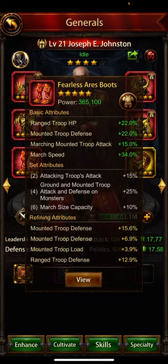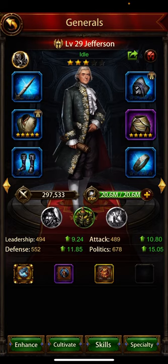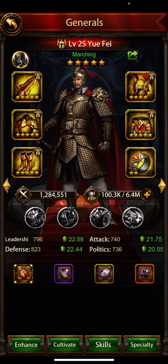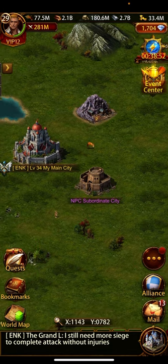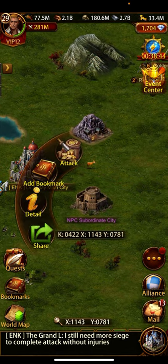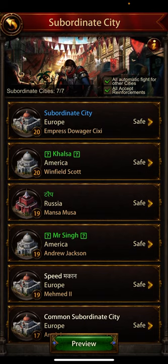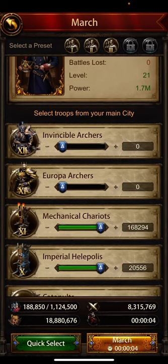Whichever dragon or general equipment you have — your highest ones — apply them on your general before attacking the subsidy, and activate all the buffs. For example, I have the king's items on this channel. Apply whichever equipment you have on the general whose level you want to increase. All buffs are activated and my subsidy is ready. I've occupied all seven subsidies, so I'll keep attacking continuously without abandoning again. Let's attack and check how many wounded I get.